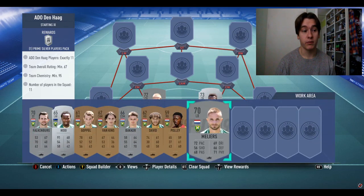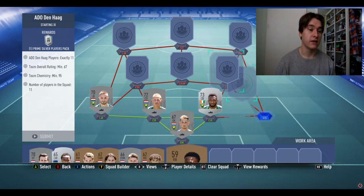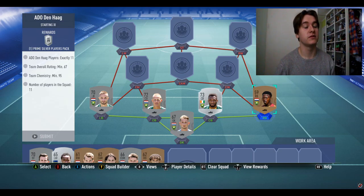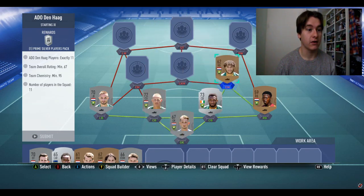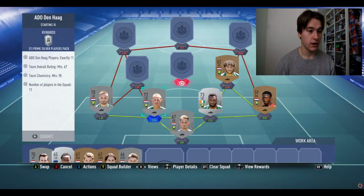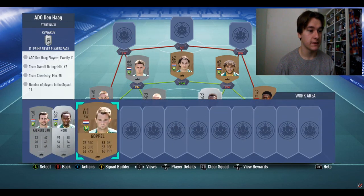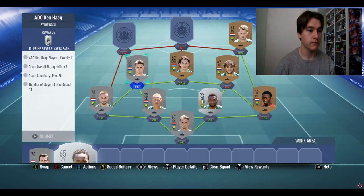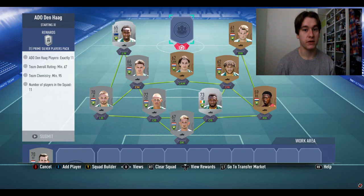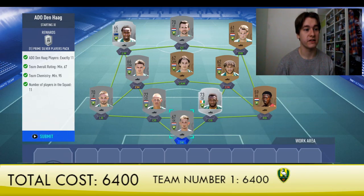This is the first SBC video I've done so if you have any suggestions for the next video, just leave them in the comments. We're going to build this team from the defense all the way up to the strikers and midfielders. We're using a right back on the center midfielder spot — the David guy — and we're going to get Vankins and Bakker, giving us 71 chemistry, plus Gopel, Hoy as left winger, and Falkenburg as the last player.